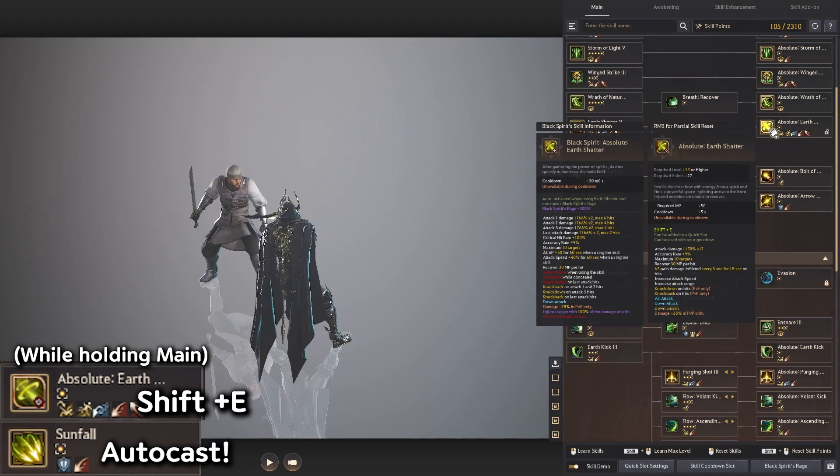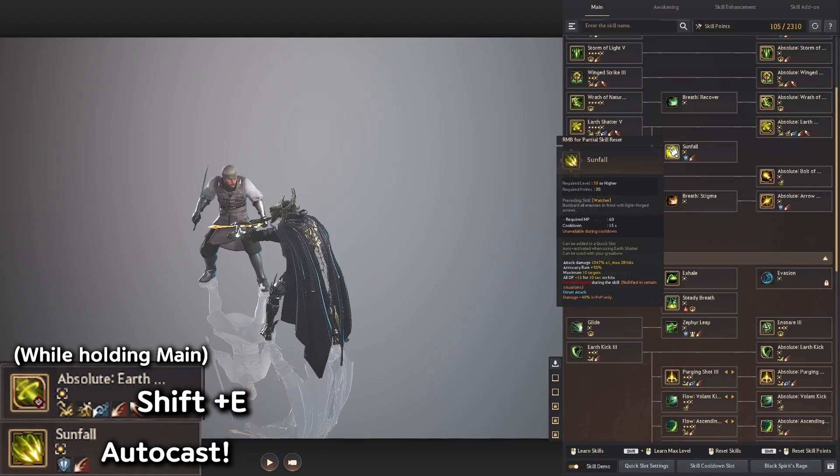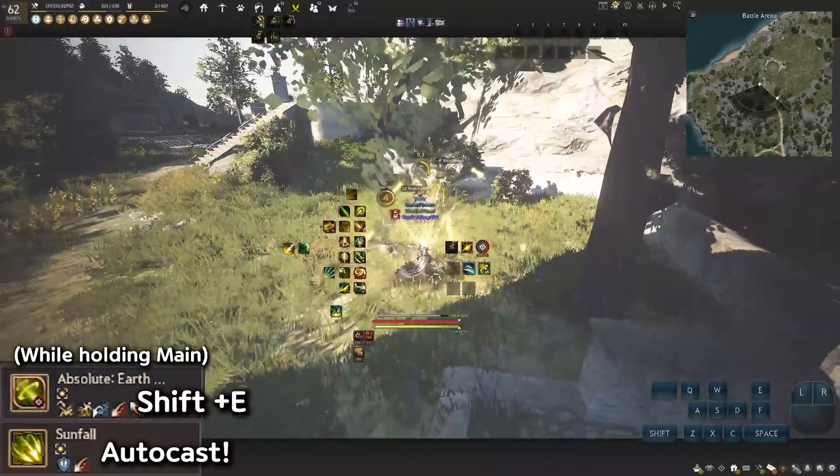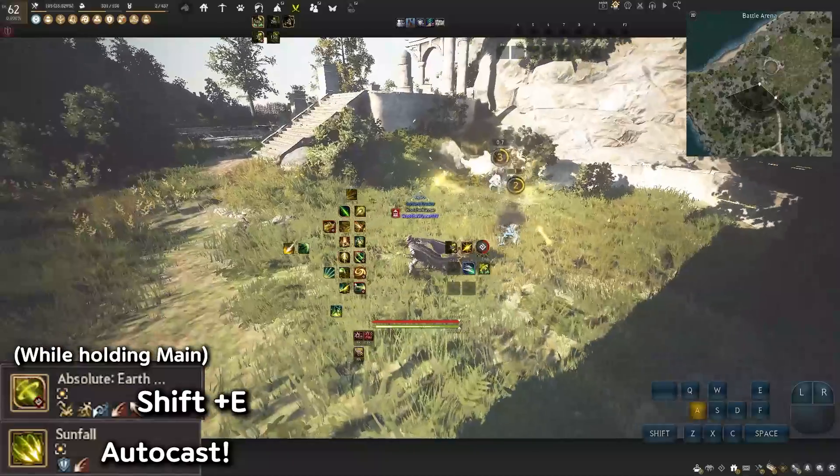There was a recent update with Archer, which is Shift-E. If you use his ability, it now auto-casts the Sunfall. So it would look something like this — just like that.